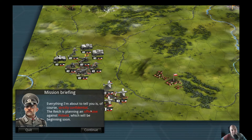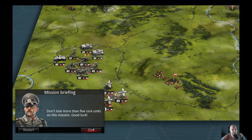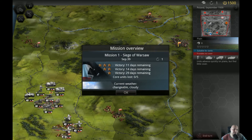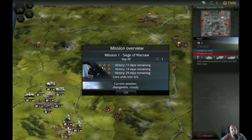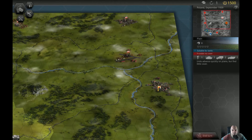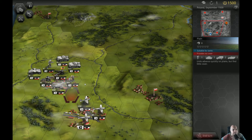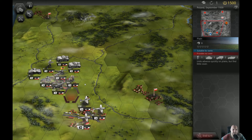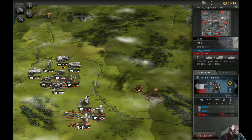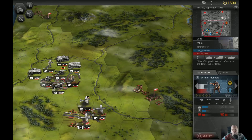"Everything I'm about to tell you is strictly confidential. The Reich is planning an offensive against Poland. It will begin soon." So let's start the game. You can place units before the mission — this is the mission overview. To receive three stars, you need victory within 11 days. The game is looking fairly decent, and since you spend a lot of time in the interface moving units, it's important for it to look pleasant. It's not the best, but it's okay.